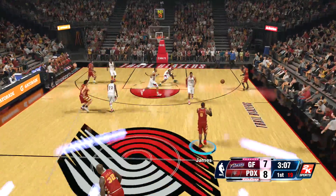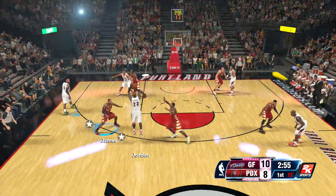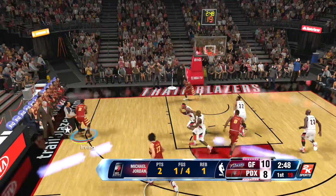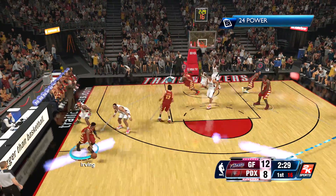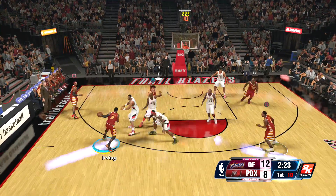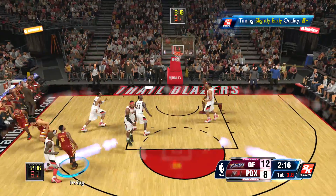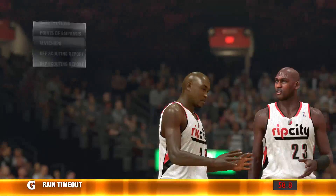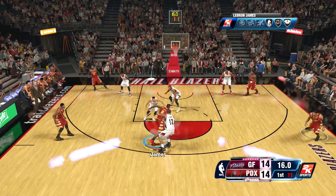I want to touch on my lineups. My starting lineup I tried to make as realistic as the real Cavalier team as possible — I only have about seven or eight Cavalier players, so I used Andrew Bynum even though he's not there anymore. For my bench lineup I used all-stars just for fun, to keep the game close, because if I use all 60s-rated players against my opponent's Gary Payton, Michael Jordan, and Tim Duncan, it'd be very hard to win.